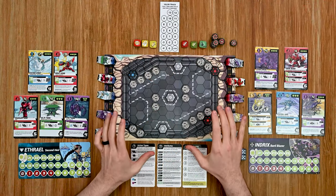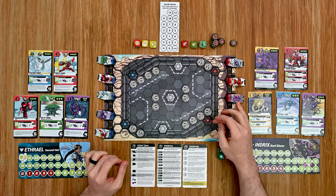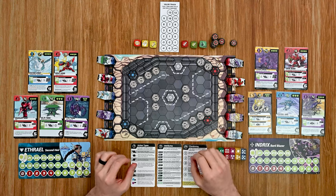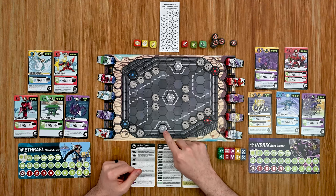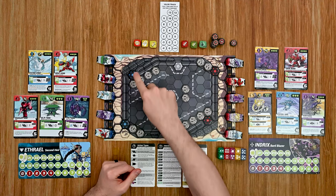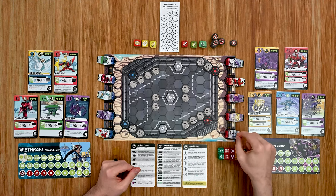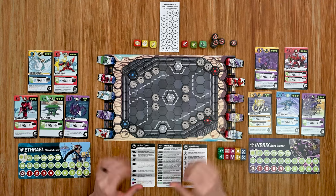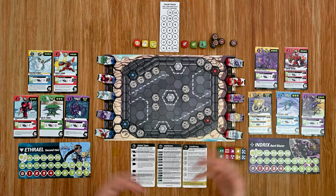There's one other important aspect of the star points on the board. There are two star points of your color and three star points in the middle of the field. If at the end of the round you control one of these star points, you reduce your opponent's valor by one point per level of robot you have there. If you get a robot into one of your opponent's star points, you reduce it by two points per level — another great way to bring your opponent's valor track down.